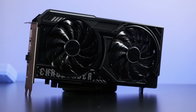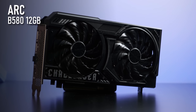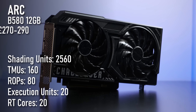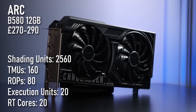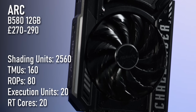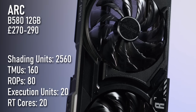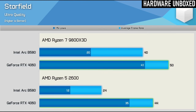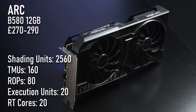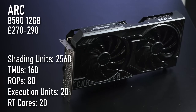Next we have the Intel Arc B580. This GPU has shaken up the sub-$300 market recently, with its 12GB framebuffer, XESS upscaling and frame generation, and better RT than comparably priced Radeons. It's not one for slapping in a budget build, however. The BattleMage GPUs rely on Gen 4 PCIe, XESS, and Resizable BAR, and thanks to serious driver overhead it can be easily bottlenecked by even quite powerful older CPUs. Still, if you're thinking about building a new PC in 2025, this might very well be on your wishlist.